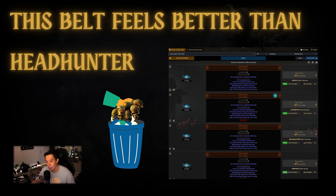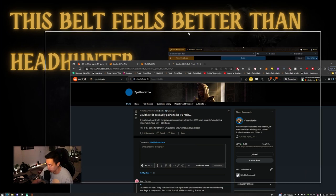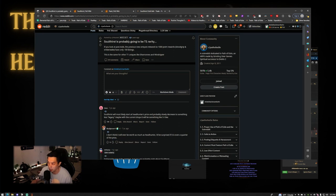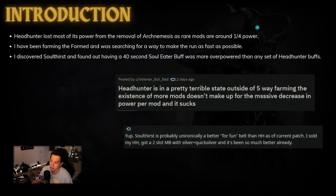Soul Thirst is at a whopping one chaos. When it first got released seven years ago, everyone expected it to be T1 rarity — like Shavs or Windripper — starting at Headhunter's price. Headhunter has lost the majority of its power from the removal of Arch Nemesis. Even though the game got easier for us, that also means our Headhunter belt is a lot worse than before — around a quarter of its power in general mapping. The only time you actually feel the Headhunter buff is when you steal the Soul Eater mod or the Hasted aura from a rare.